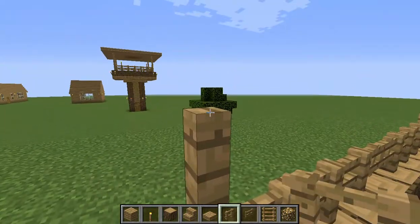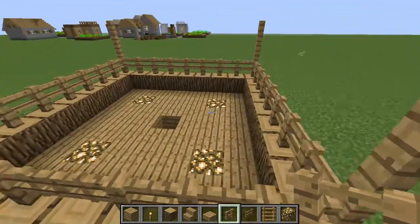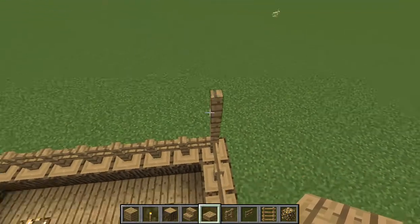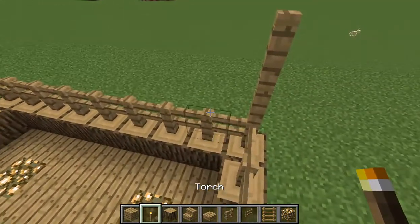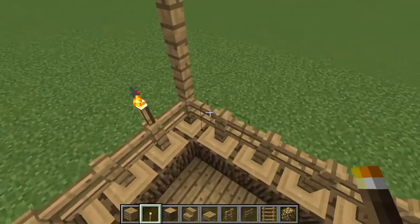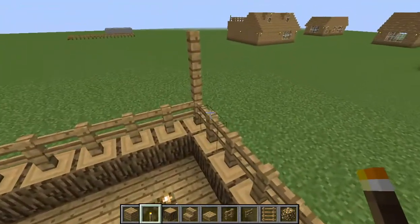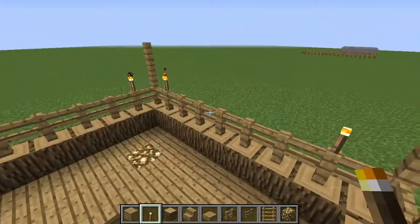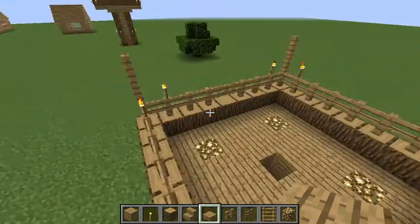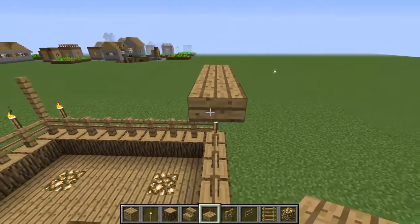Now what you want to do is place down your slabs — but actually before you do that, place down some torches right by the corners of course. Just like that. Anyways it's kind of like a watchtower in a way but a little bit bigger.